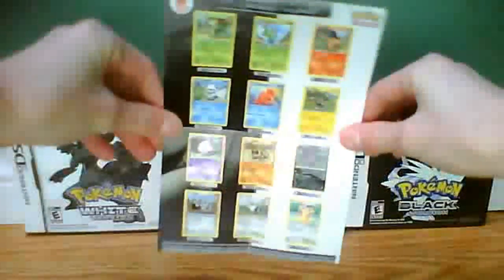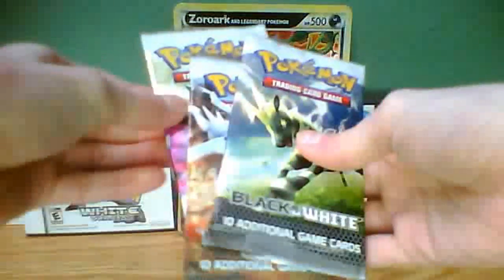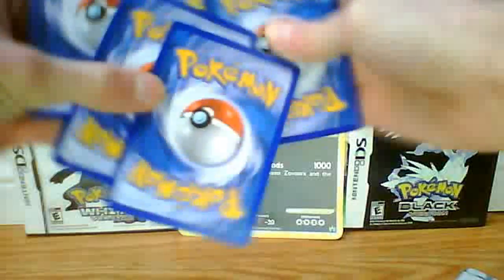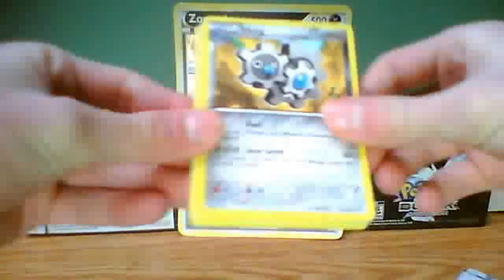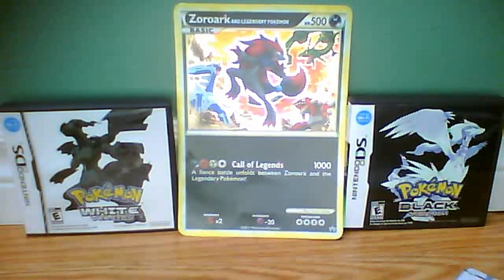And here's the poster — it's just like a little checklist thing. Alright, and we get the four packs: two black and white, Emerging Powers, and another black and white — so three black and white total. I'll go from my least favorite to favorite. Let's get started. First pack: Vulpix, Patrat, Pidove, Energy Search Trainer, Audino, Klang. Hey, that can go along with my Klinklang! Watchog, Simisear, Typhlosion Reverse — terrible — and I got the Gothorita. I hate those evolutions.